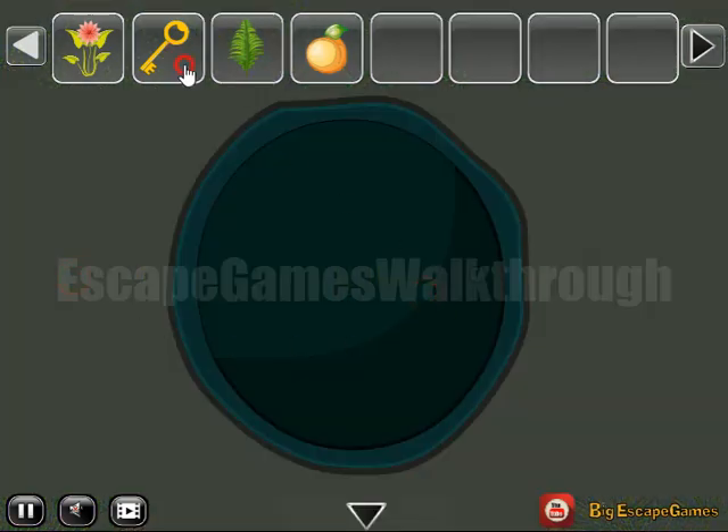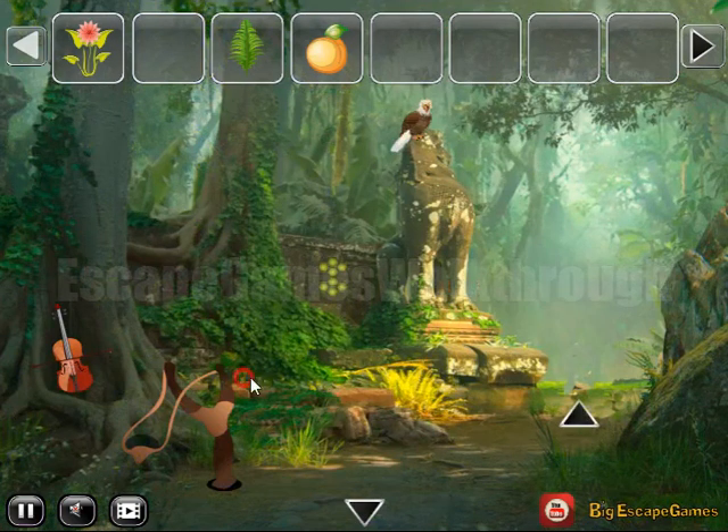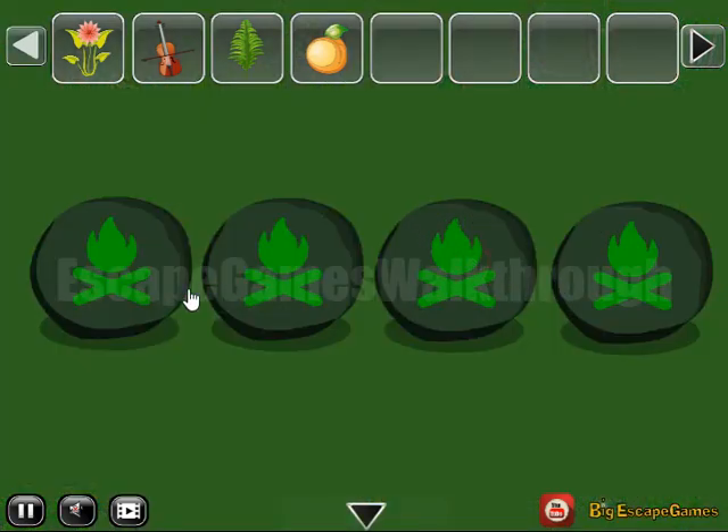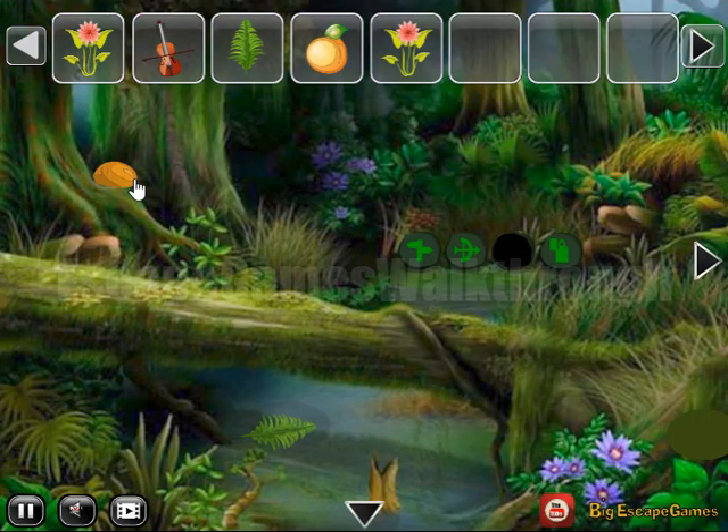Then here we can see a locked door. We can open it and find four different symbols, and these four symbols we can use here on this place. So it's left and right sign, bow, campfire and lighter. And another flower we have got.